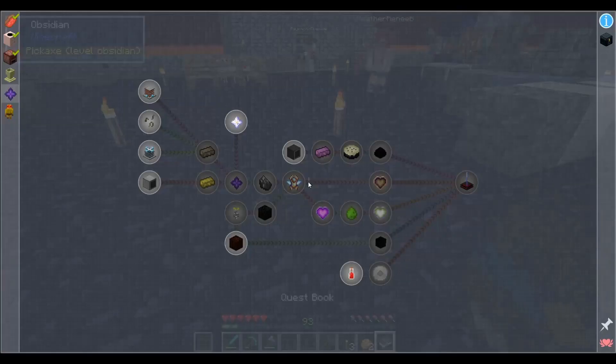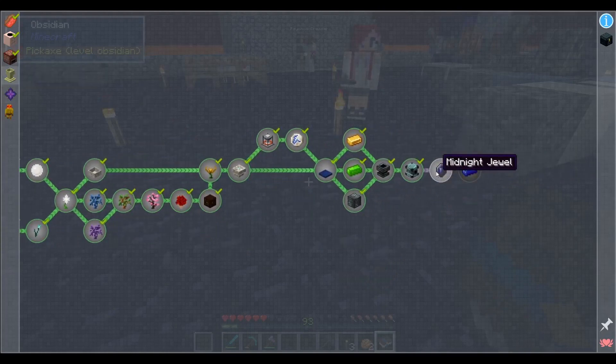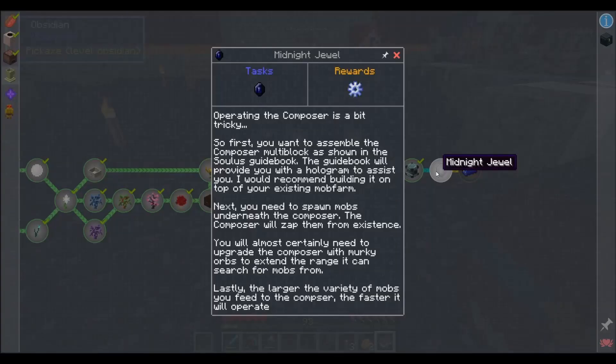So the reason we need to do this — we jump into the book, go to chapter four, and click on Midnight Jewel. That was my name when I was a jazz saxophone player. Midnight Jewel McGillicuddy was the full name. Operating the Composer is a bit tricky.